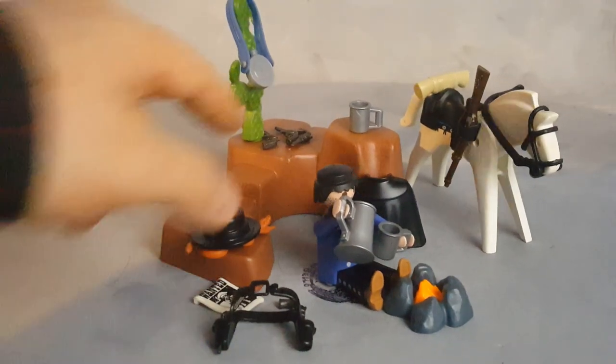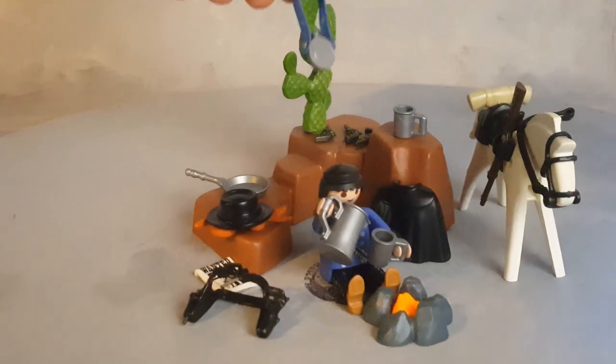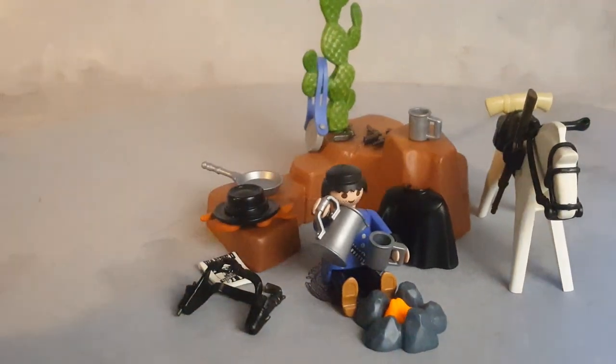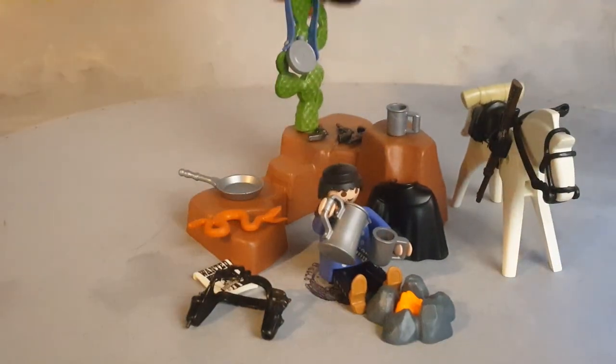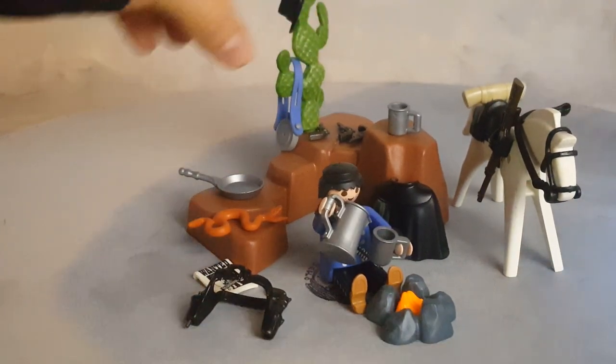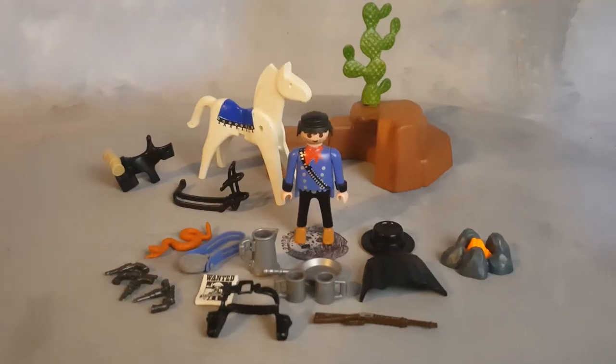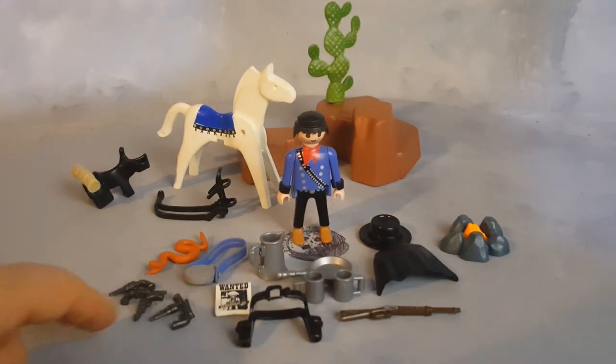He comes with five guns total, so there are three extra ones that just hang out there. He can hang his canteen of water on the cactus and put his hat in there as well. Let's say the cactus goes there, the hat goes there — and that's it, that is this set.